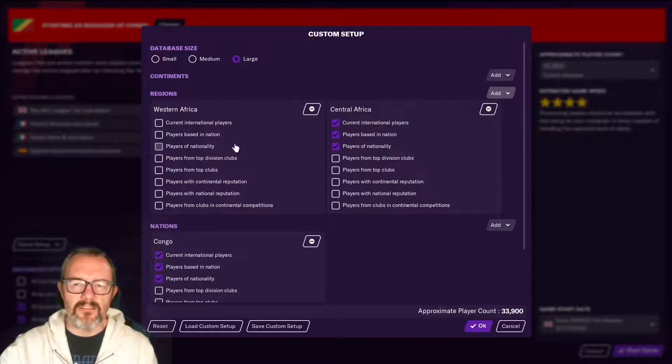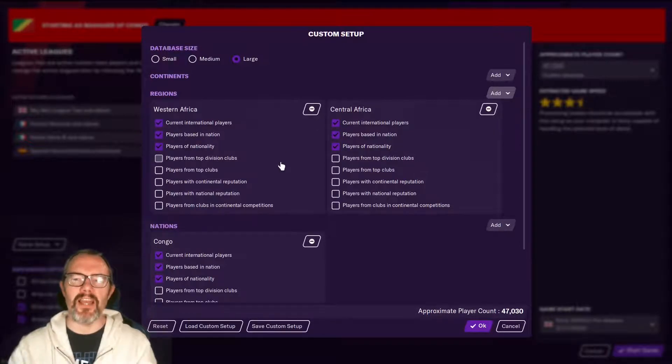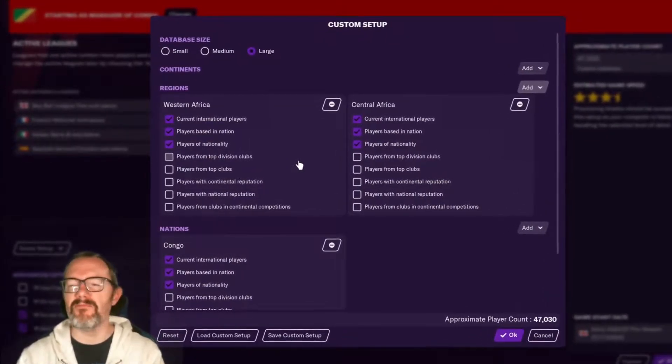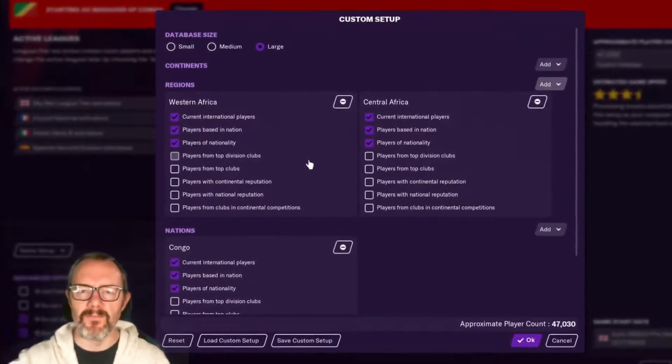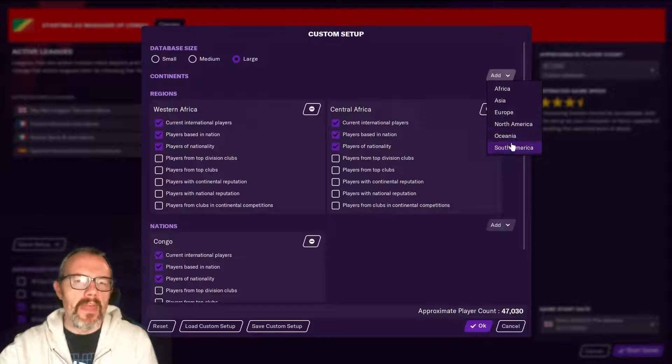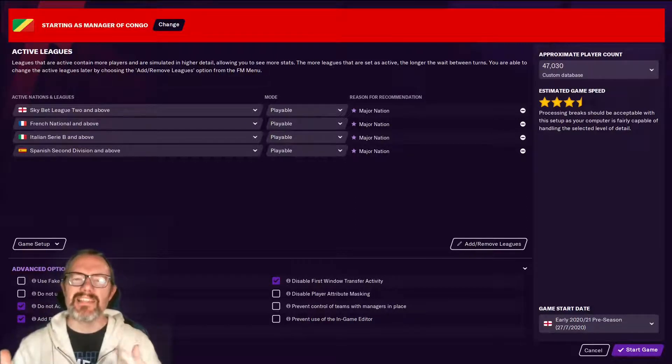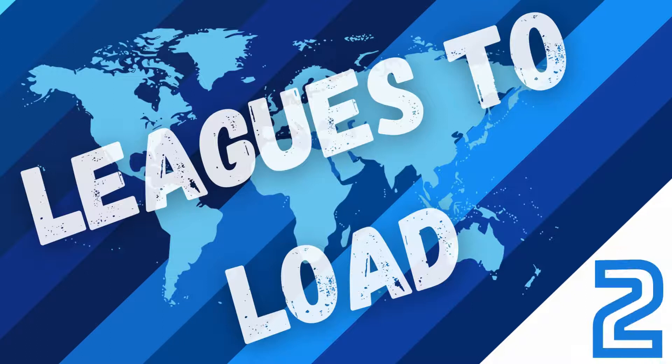I like to do this sometimes just to have a bit more competitiveness to my careers. If the neighboring nations don't have these options loaded, their squads will be filled with great players and it will be easy wins for you. You could even do this on a continental level — in theory you could load all the international players and players of nationality for every continent in the world, but if you do that the player count will go through the roof and you'll get a warning from Football Manager telling you you've got too many players loaded. But by setting up this custom advanced database, this is a way to make sure your national pool is as full as possible when the game starts. However, to keep it that way, we're going to need some leagues active, and that's what we're looking at next.